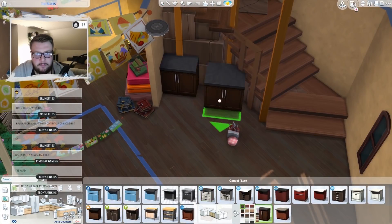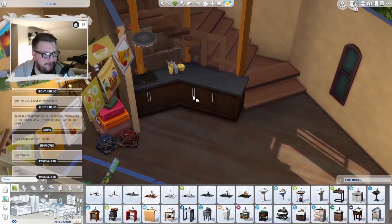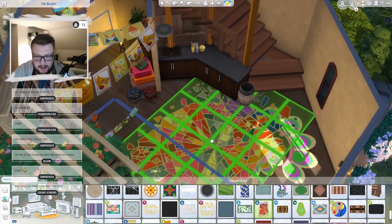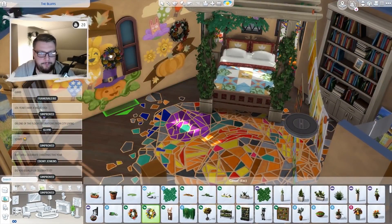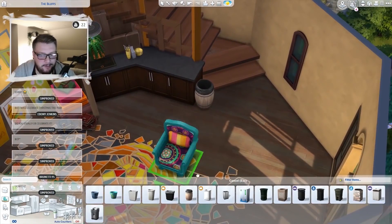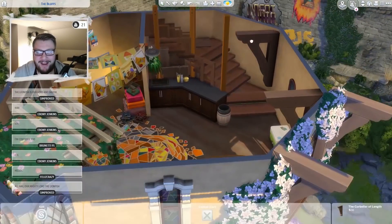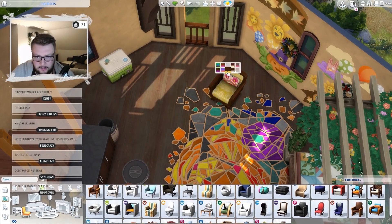This is where we started throwing in the kitchen. The problem I have with building on an angle is that I hate it - nothing fits, the counters don't snap together, it's just awful. But we needed to have a little kitchen area. I didn't want to throw in a refrigerator, but you guys said we needed one, so we ended up throwing in a cooler instead, which fit really well. We also threw in a stovetop and raised it up a bit - the reason I raised it up was because it didn't actually fit with the rest of the counters due to the way everything is placed.